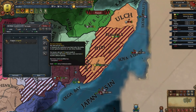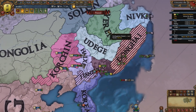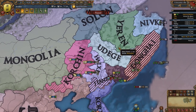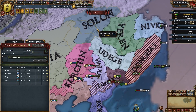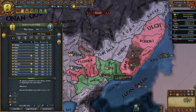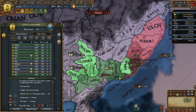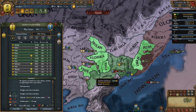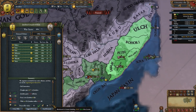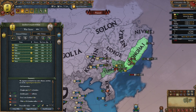At this point you can hire another general if you want to. Now that I've beaten up Dongai, if you're fighting other nations like Udegi you won't be able to fully annex someone like Jiren or Solon if they've allied Haishi — we'll be separate piecing them. This is because in the main peace deal I can only take two provinces from them, so I'm gonna separate peace Dongai and take all their money. You will do the same if you're fighting Udegi or Dongai — nations you border.